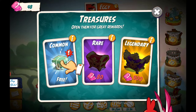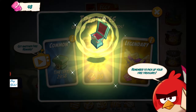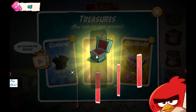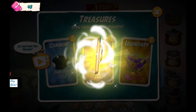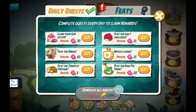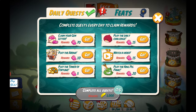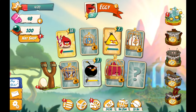You got a small treasure. Those are treasures — open them for great rewards. Common one. You got one golden duck. So where can we use it? I don't know. Claim your gem rewards, just go. Nice.